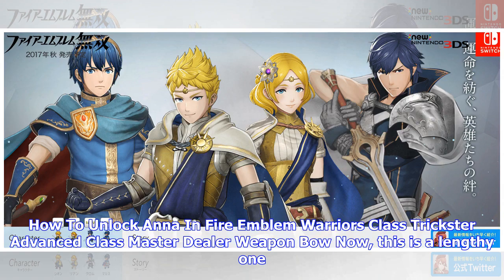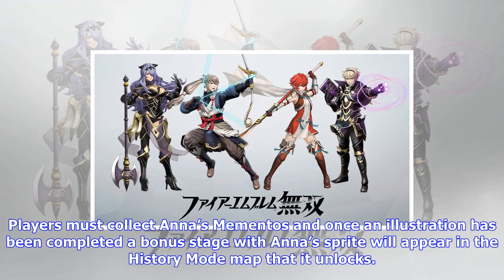How to unlock Kata in Fire Emblem Warriors — Class: Pegasus Knight, Advanced Class: Falcon Knight, Weapon: Lance. Kata will be unlocked as a playable character once the player completes Chapter 14: Sieging the Citadel in story mode.